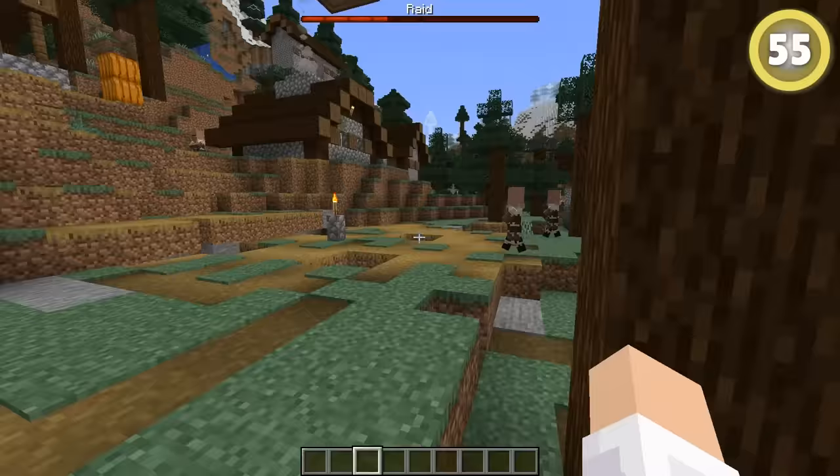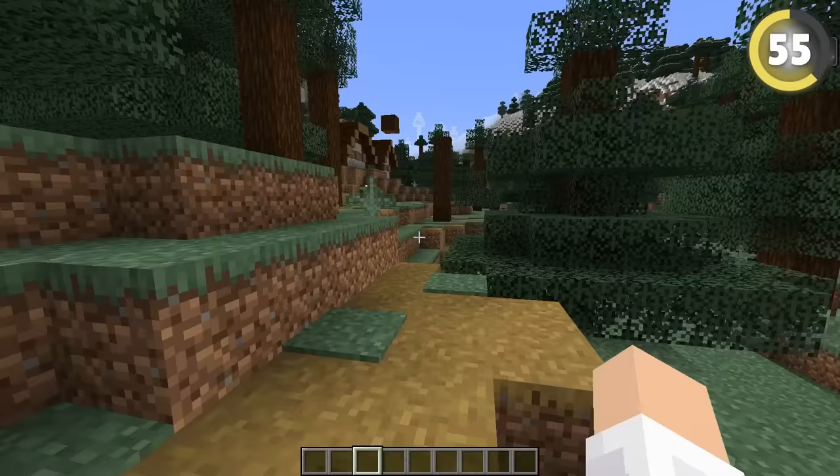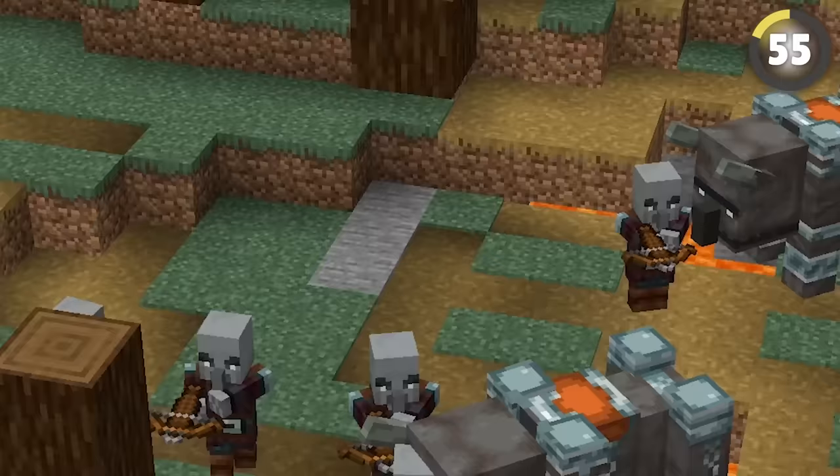Start a raid in the server's favorite village. If you kill a pillager captain, you'll get a bad omen, which will spawn a raid when you get to the village. Get as many bad omens as you can for an extra deadly raid that will wipe out the server's poor innocent villagers.